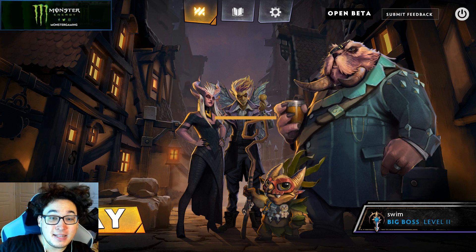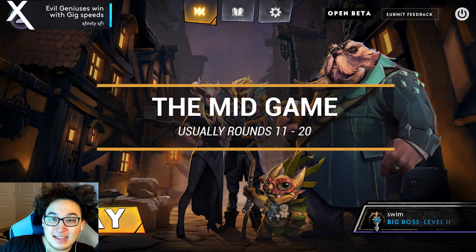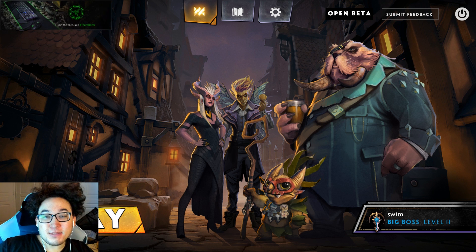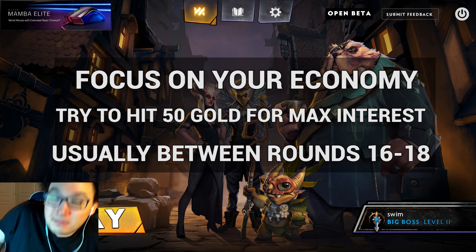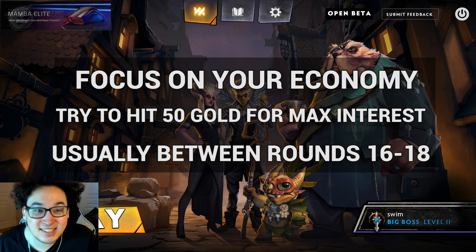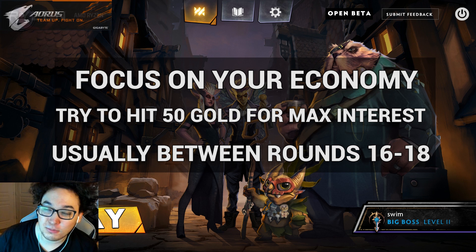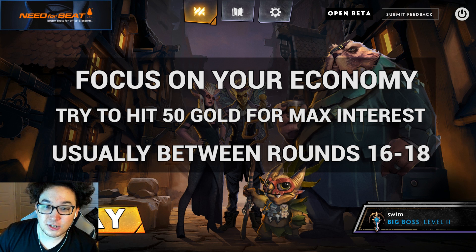Now we enter the mid-game. Mid-game is characterized as between rounds 11 and 20. Honestly, the mid-game is kind of boring, and it's kind of supposed to be boring — you're not doing much here. Your objective in the mid-game is to hit 50 gold. Typically, you want to be hitting 50 gold as soon as round 16, 17, or 18. That's a very important breakpoint because it's the last interest point, and interest is super important towards winning the game.